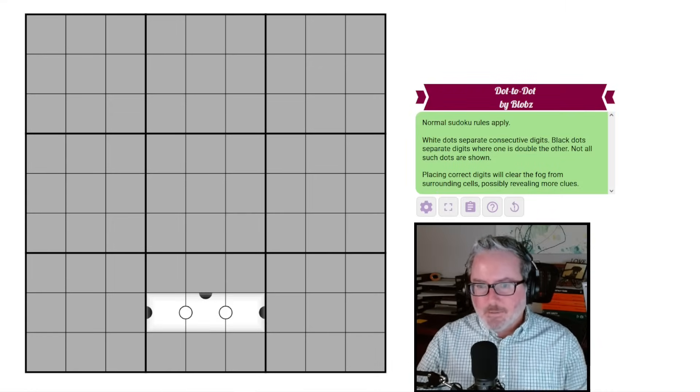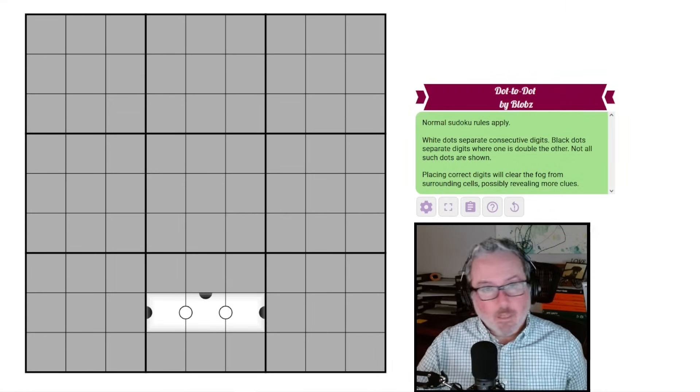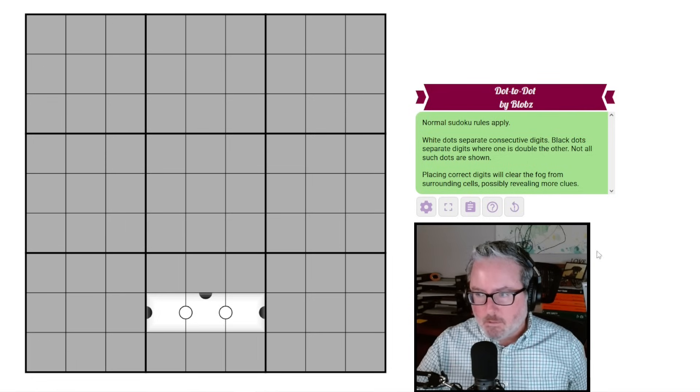Hey, how's it going? Welcome back to the channel. Today we have another fog of war in front of us. This one's called 'Dot to Dot' by Blobs. Don't have much of an intro — let's just get into the rules, because there's not a ton of rules to work with either, so it's going to be a nice quick intro.